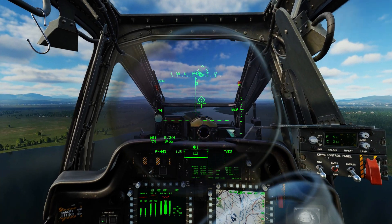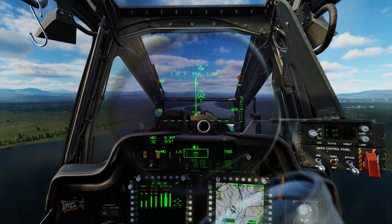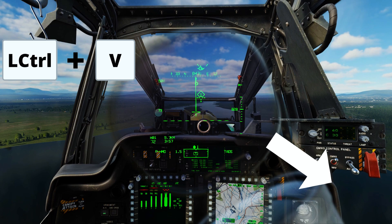And here we are inside the cockpit as the pilot, with George in front of me. To use the Hellfire missile, first we need to bring the AI menu on our bottom right corner. You do it by pressing Left Control plus the V button.